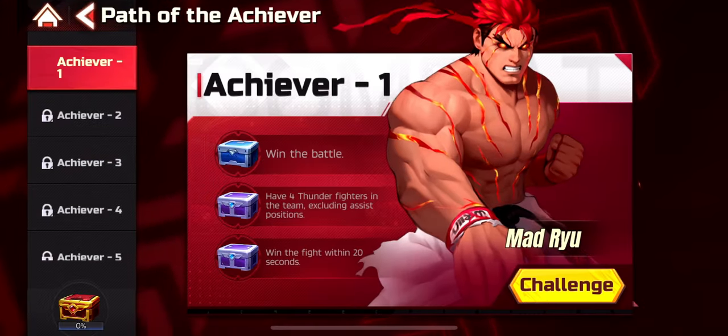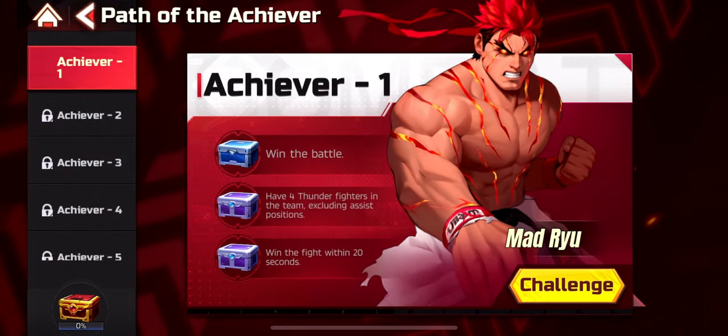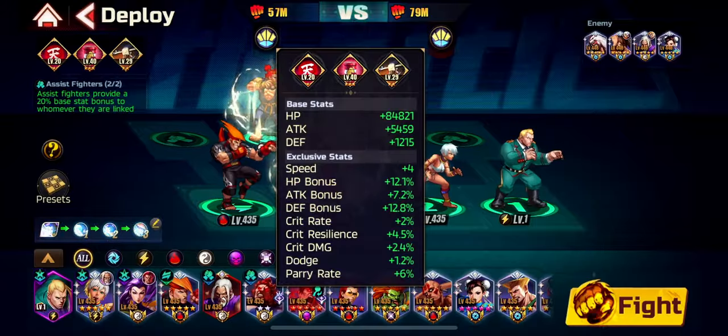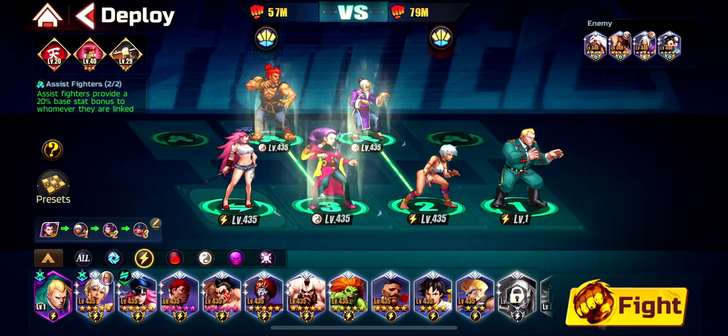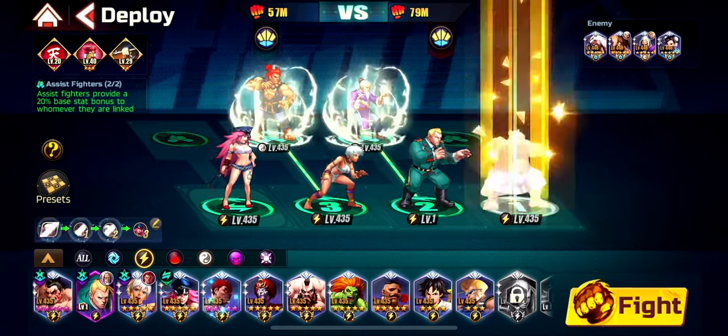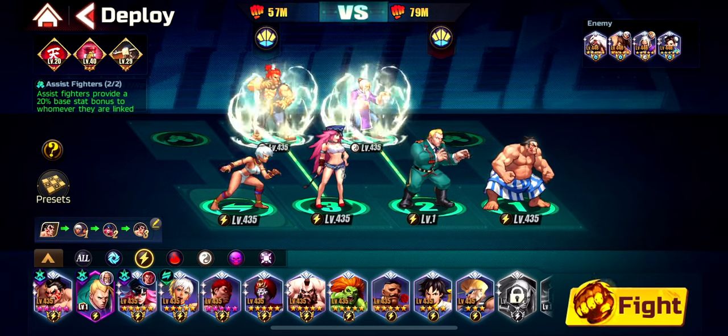Now let's talk about the Achiever. First challenge: four Thunder Fighters in the team excluding assist, and win within 20 seconds — we'll do that later. I'm going to use Honda because Honda can stun with his C1, so I'll prioritize his C1. I want the max level version.